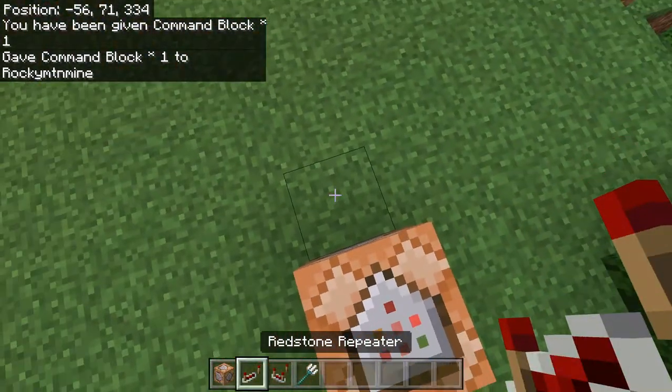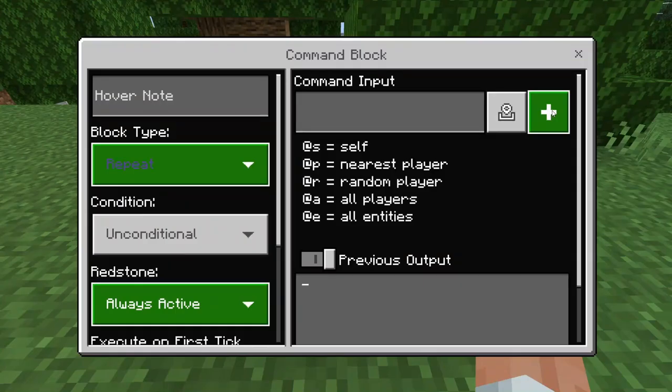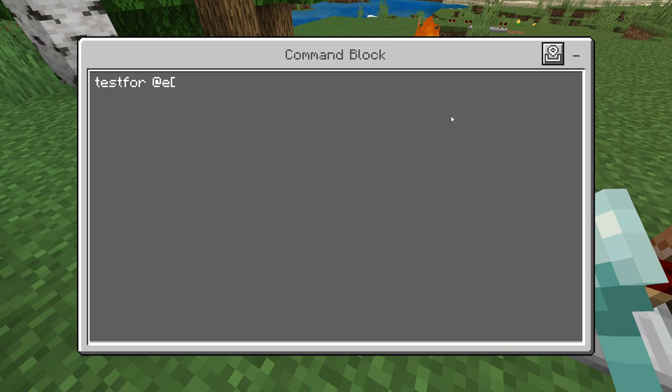What you're going to do is place a command block down. Inside this command block, we're going to have it on repeat and always active. Go ahead and say testfor @e type=trident.